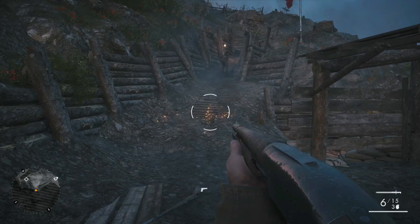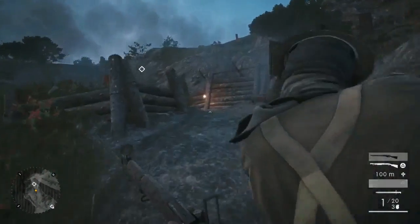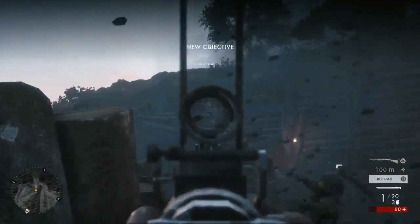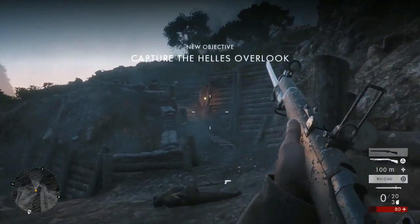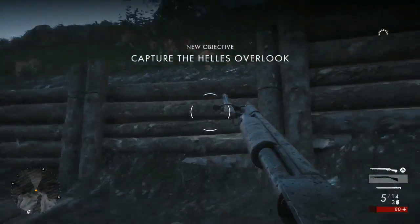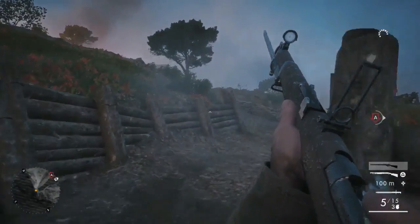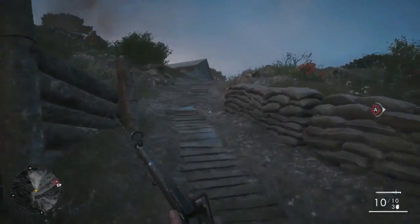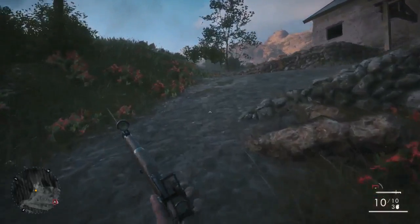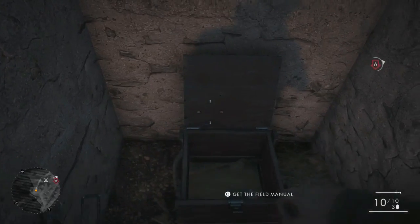Next, what you want to do is head up this little passageway up here and then take a left. Left again. Follow it all the way to the edge and then take a right. If you look at the bottom left hand corner of the map, you're literally hugging that all the way round until you get to this building up to the top, and then it's just in this little cove here. That's field manual number four.